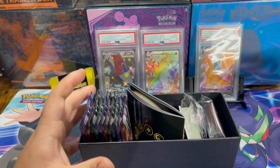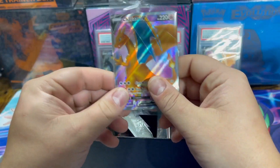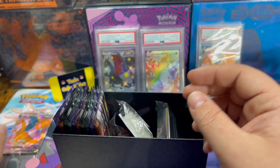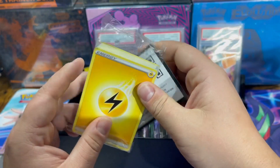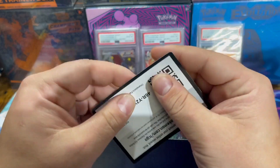Let's get into this and see if we can pull another Charizard. I think everybody knows what comes in here, but I'll go over it — got the little rule book, got the promo. A lot of these came in messed up. You have sleeves, energy cards, and the promo card.